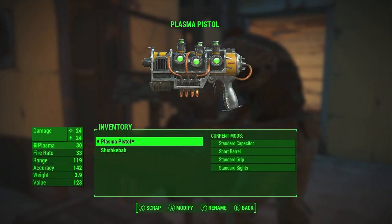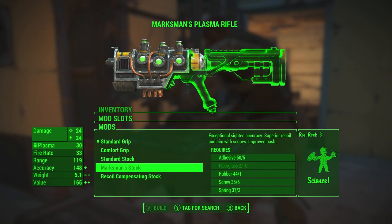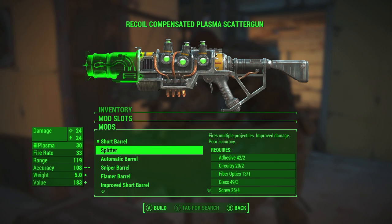First I'm going to turn this plasma pistol into a plasma rifle by attaching a stock to it. You can choose between the standard stock, the marking stock, or the recoil compensating stock. I'm going to choose the recoil compensating stock because it reduces the kick a lot, and in my opinion it makes the weapon a lot easier to use.